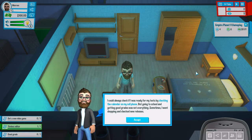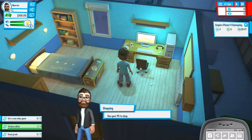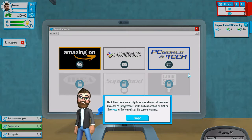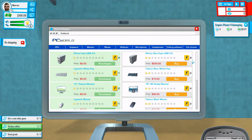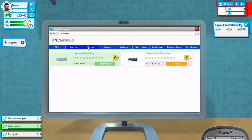I could always check if I was ready for my test by checking the calendar on my cell phone. But going to school and getting good grades was not everything — sometimes I went shopping and checked new releases. I didn't have to leave my home to shop; ordering online was a really quick way of getting things. Back then there were only three stores open but new ones unlocked as I progressed. So I can buy hardware, keyboards, mice, headphones, mics — which is probably a good idea. Oh, you can sort — that's helpful.